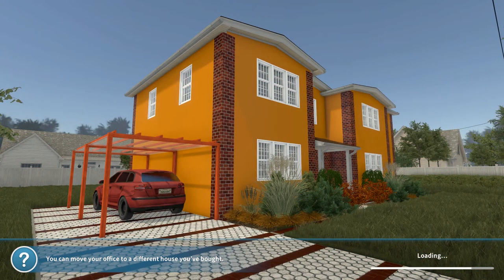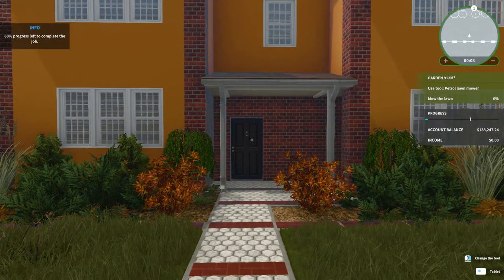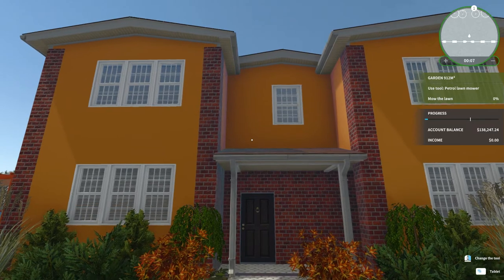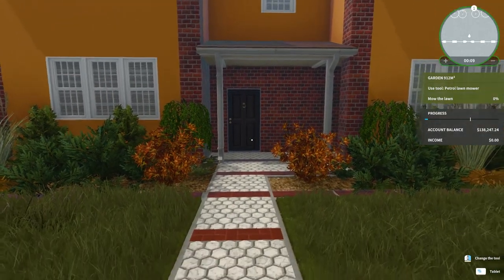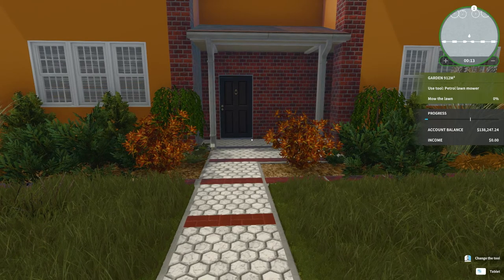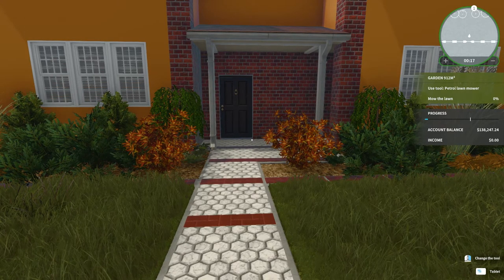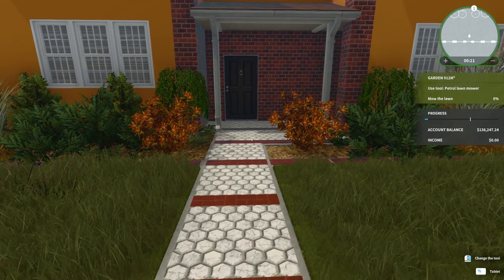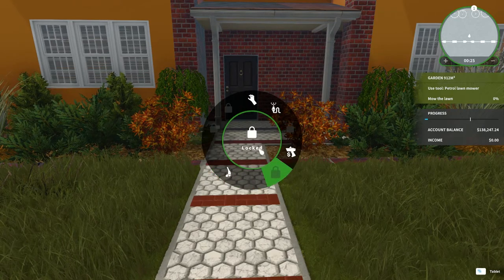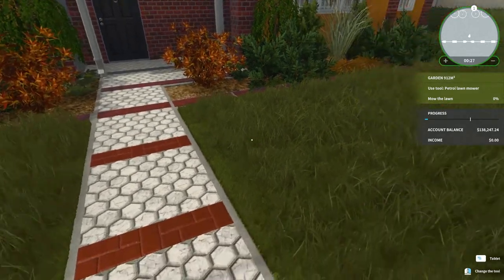Oh my goodness, this is an ugly, ugly house. Oh my god, I want to paint it first of all. Okay — the task says: use tool petrol lawnmower, mow the lawn. Do I have that? I don't know where that is. I don't know how to get that.